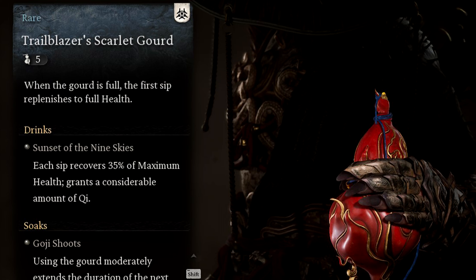Next up we have the gourds, and the best one for our build is the Trailblazer's Scarlet, because the first sip will replenish our HP to full. You can add additional effects with the soaks and drinks, giving you even more bonuses. For the bonus passives, I recommend getting the Pearl Veined Peach Pit, which massively increases health recovery from using the gourd when at critical health, and the Steel Ginseng, which upon using the gourd instantly gains a moderate amount of additional focus.